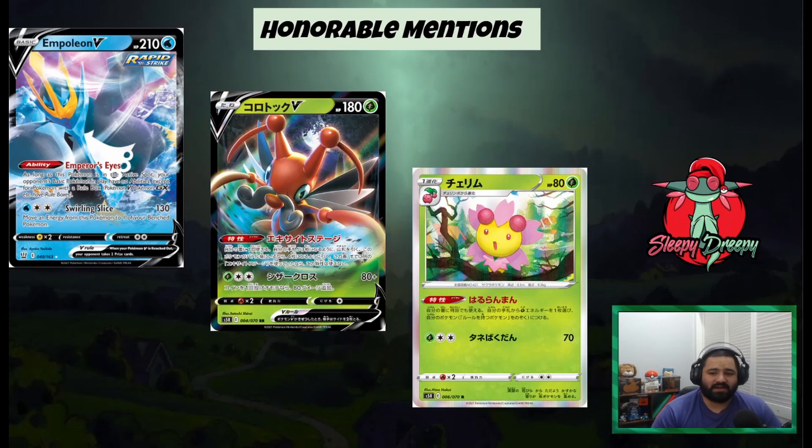The second honorable mention is Cherrim. Cherrim's ability basically allows you to attach as many grass energy to your non-rule box Pokémon as you want. Again, I think it's going to be a lot better post-rotation after ADP rotates. We do get a new archetype in Tapukoko with this. Tapukoko swings for 160, but ADP just kind of makes it hard for single prizes to do well. So I don't think this Cherrim is going to see much play until after rotation.